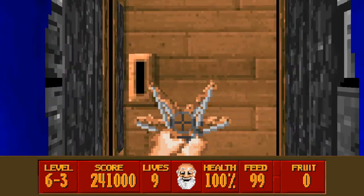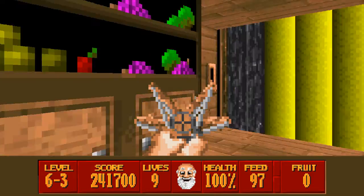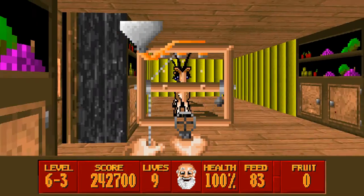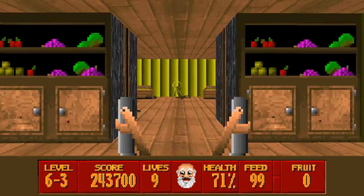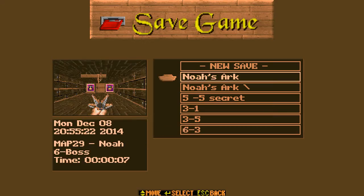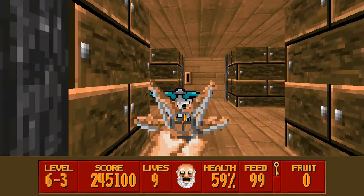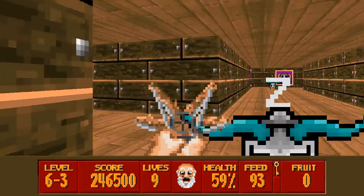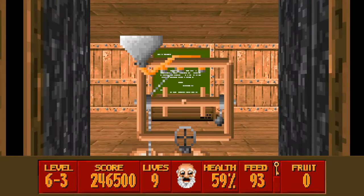The first thing we need is the gold key. I'll just go ahead and rush towards that. We got a little spit on us, but I think we'll live. Now we have the gold key, and not much health. The gold key door is over here, specifically right here. The first thing we need to do is clear out this room, which is easier said than done.